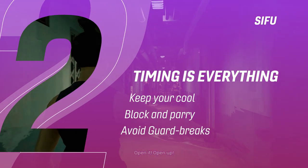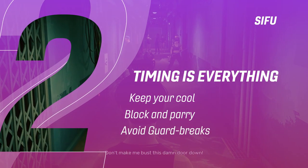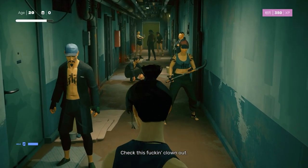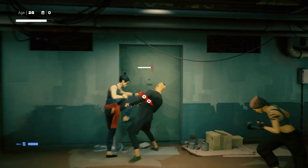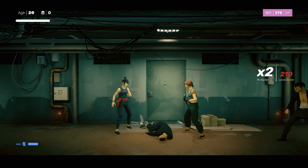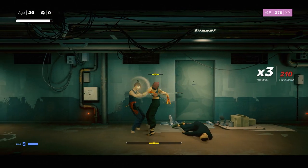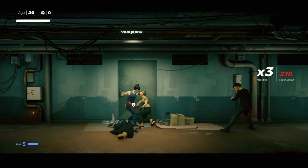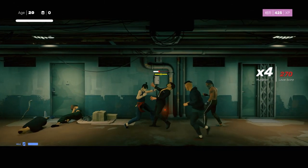Tip 2: Timing is everything. Sifu is not a game about laying the smackdown contrary to appearances — it's a game about timing. You can dodge, block, or parry every attack thrown at you if you keep cool and watch your opponent. Instead of wading in, practice your timing. Dodge high and low attacks and follow up with deadly counters that put your enemies to bed for good.